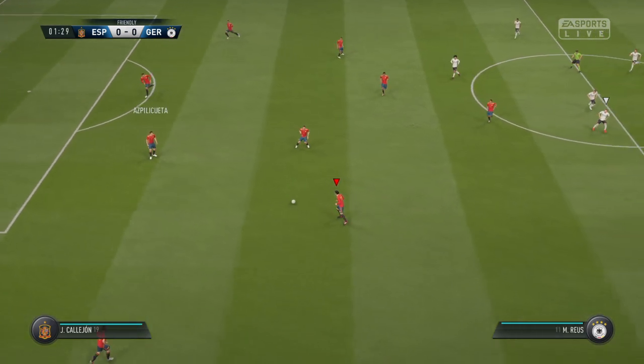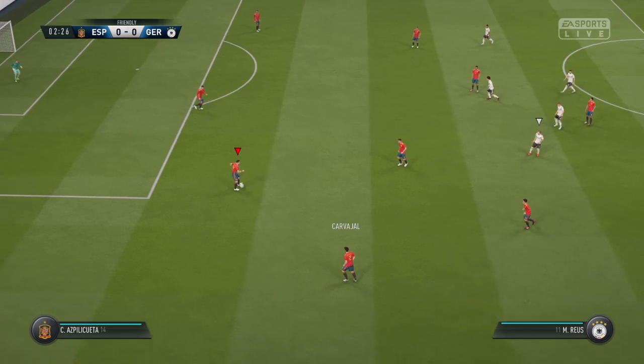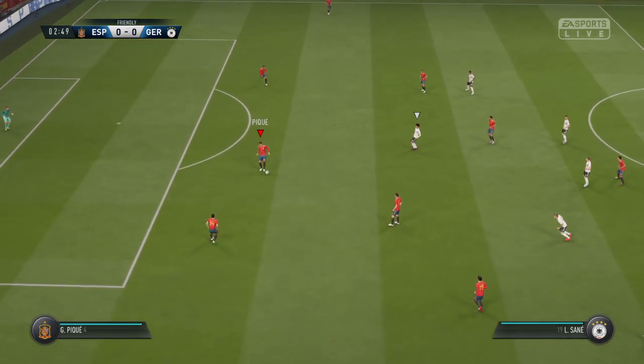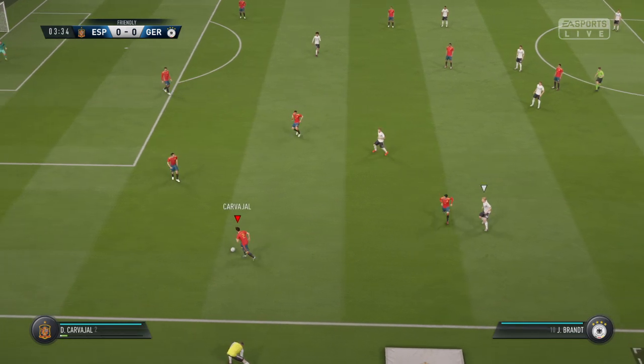Now, a look at the line-up for Spain. David De Gea starts in goal. Sergio Ramos plays with Gerard Pique in central defence. Sergio Busquets plays alongside Saul in the middle of the park. And the last player on the team sheet is the one main forward.